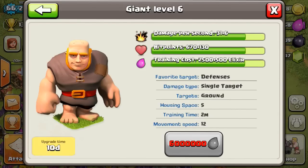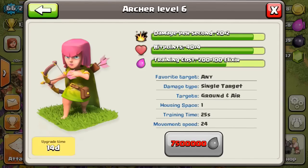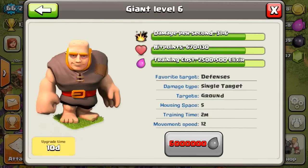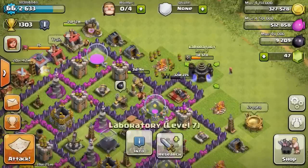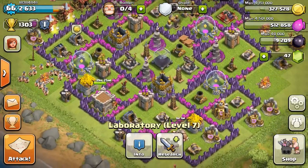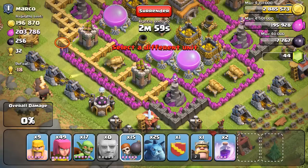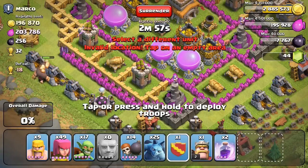Here's the level 6 troops — level 6 giants. You can see they do 37 damage and have 800 health, so they're going to be ridiculous. The archers only get plus 2 damage and plus 4 health, but I think that plus 2 damage is going to make a good difference — it's going to be really nice. Whenever they mob up with like 50 of them, they're just going to destroy everything.